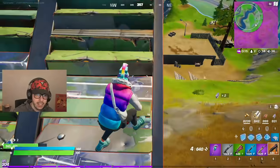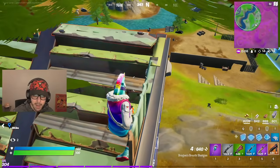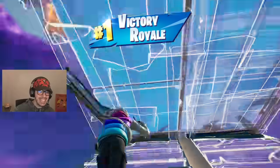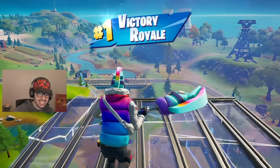Oh I see the final guy — he's trying to snipe me. I'm going to let him come to me and just drop kick him. Here we go — three, two, one — drop kick baby! Let's go! The rainbow challenge is complete ladies and gentlemen! We did it — this was tough!